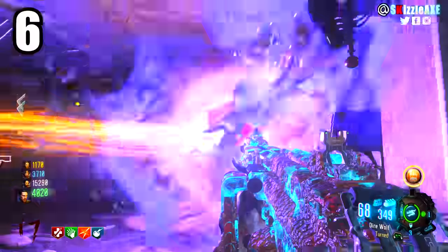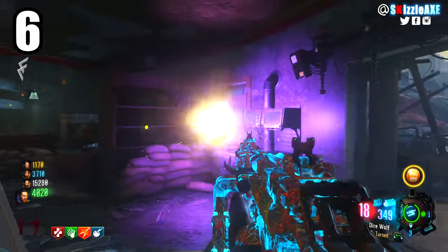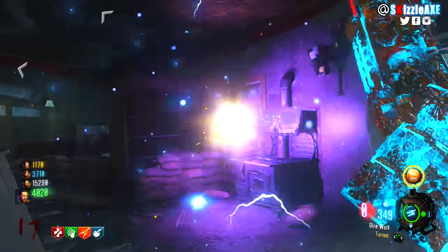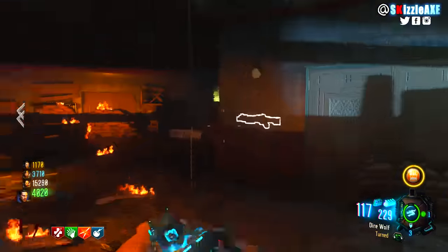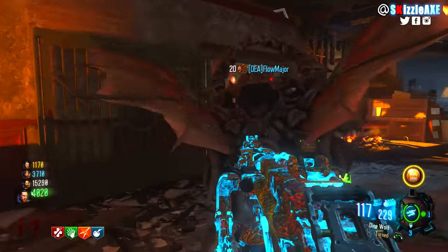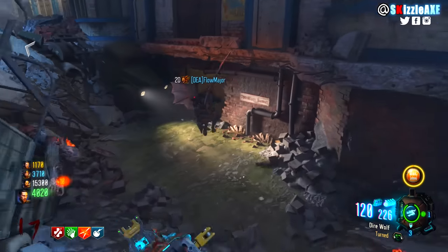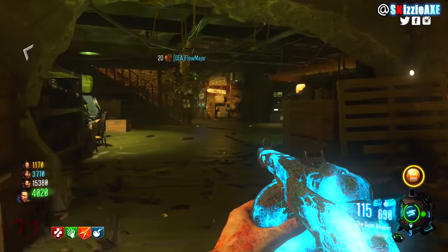Coming in at number 6, we're talking about this thing called F everything. As soon as noobs get an LMG, they get super excited — they get the Dingo and I'm pretty sure all of you watching would agree that the Dingo is one of the best guns. But the thing with the Dingo is that it's an LMG, and LMGs in Black Ops 3 — that's a no-no. Let me explain.